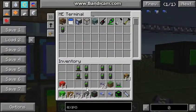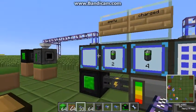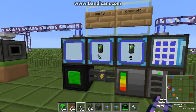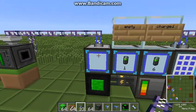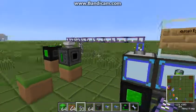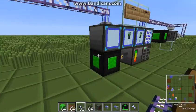I'll put in four, five, six, seven empty batteries just so you can see how fast this thing works. There we go — it's automatically putting the batteries in the battery box and automatically sucking them out when charged. Great thing, isn't it?